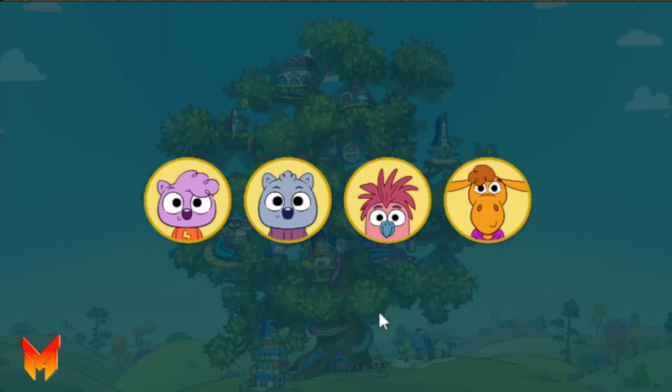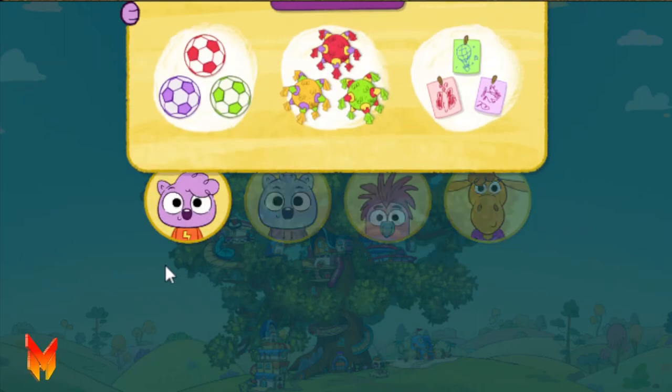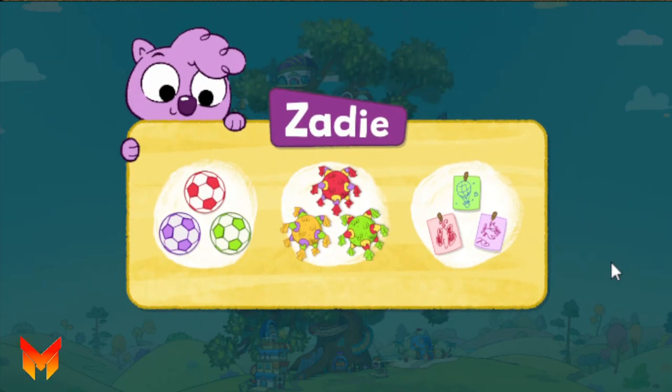Who should we decorate for first? My sister Zadie. Here are some of her favorite things: soccer balls, pinatas, pictures. What should we use to decorate the treehouse hood? Pictures.